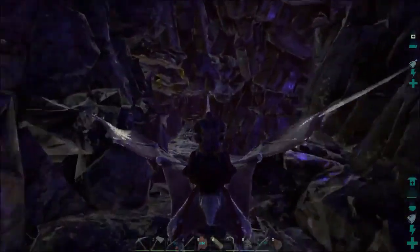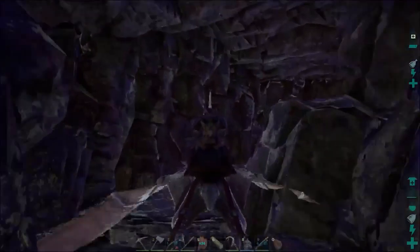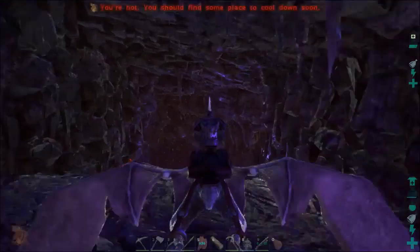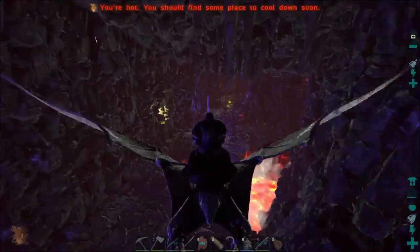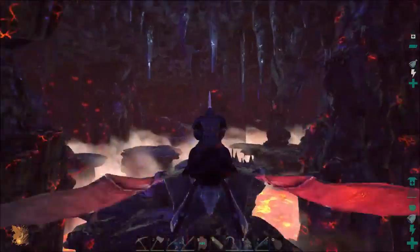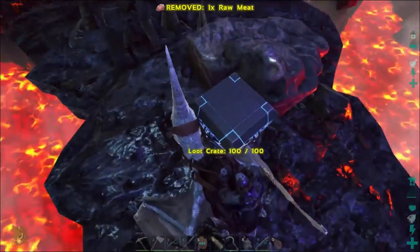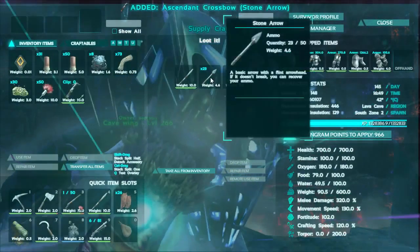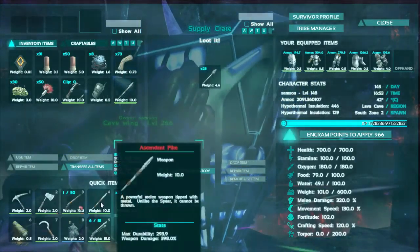We're getting some weird texture things going on — I think this is another problem you have with single player caves, you get some real texture issues. Also the great thing about not having speed leveled is we don't have to worry about flying into the walls — we can actually fly at a reasonable pace. Got a blue drop right here — can I get off without dying? We did it! Ooh, very nice — and a GPS! And another pike — is this better than what we have? Oh my gosh, this IS better than what we have!